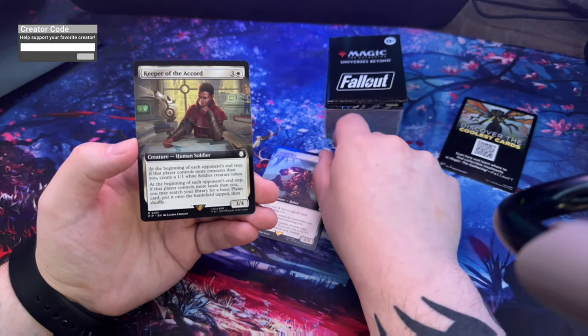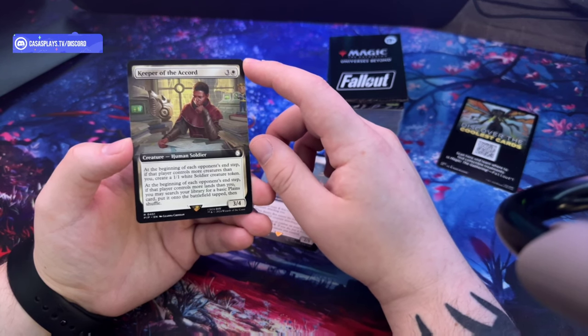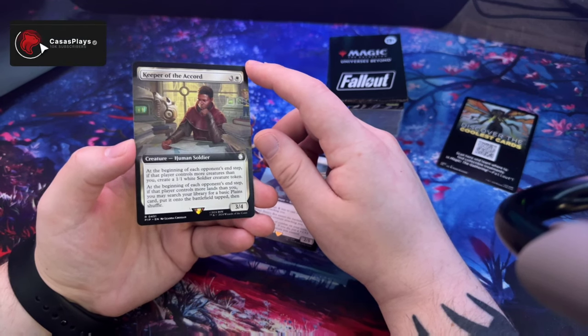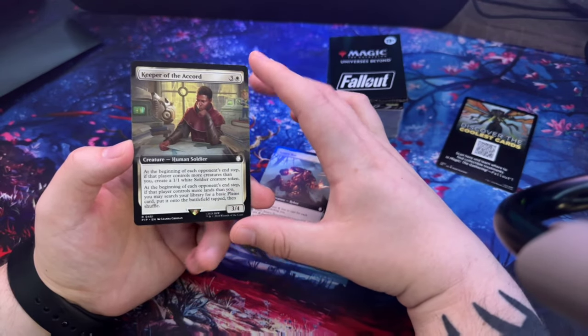Keeper of the Accord - creature, human soldier. Beginning of each opponent's end step: if that player controls more creatures than you, create a 1/1 white soldier creature token. Beginning of each opponent's end step: if that player controls more lands than you, you may search your library for a basic plains card, put it onto the battlefield tapped, then shuffle.